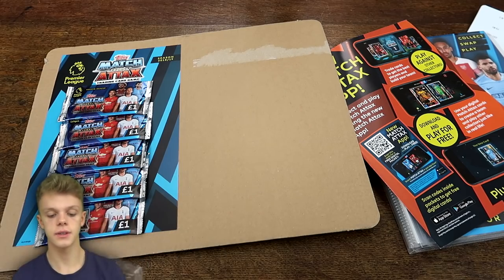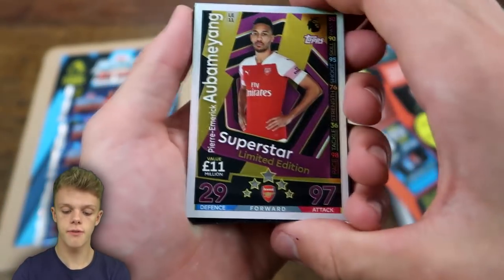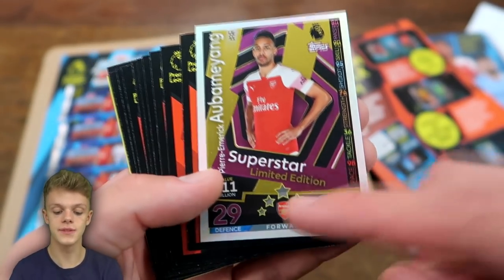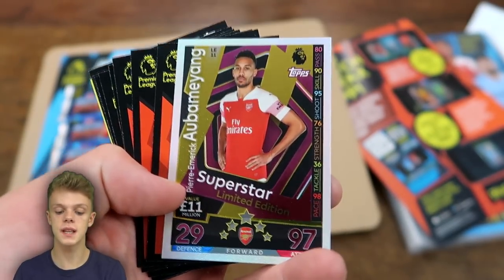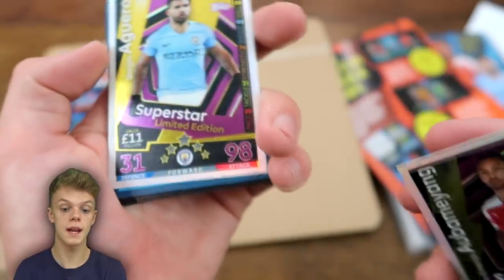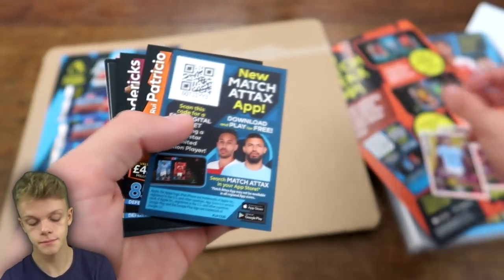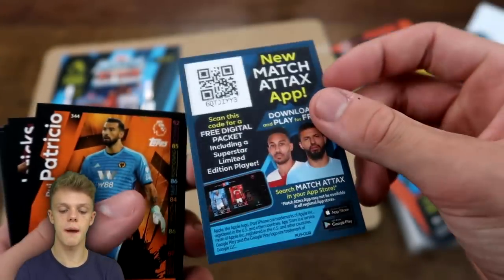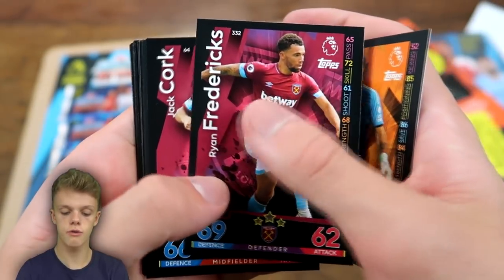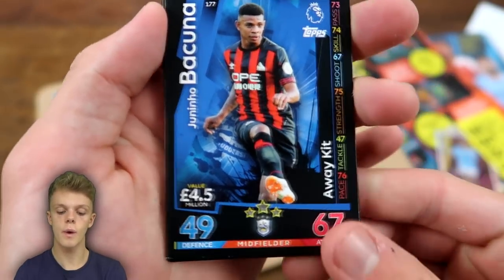Now just a lot of packets to get through — this is a long video but there's a lot to talk about with this new collection. First cards in the starter pack: in the see-through packet we've got Pierre-Emerick Aubameyang superstar limited edition card with 97 on attack — I really like the look of these superstar illustrations. Sergio Aguero is slightly better with 98 on attack, but both cards have an 11 million value and will be lethal in Match Attacks teams. Then we've got our first free digital pack code, followed by Rui Patrício, Fredericks, Jack Cork, Propper, Perez, Johansen, Ben, Tom Davies, Mkhitaryan, and Bacuna, plus the away kit card for Huddersfield.